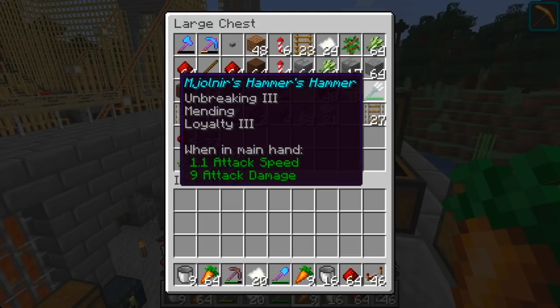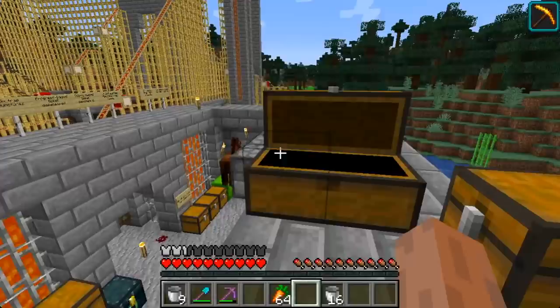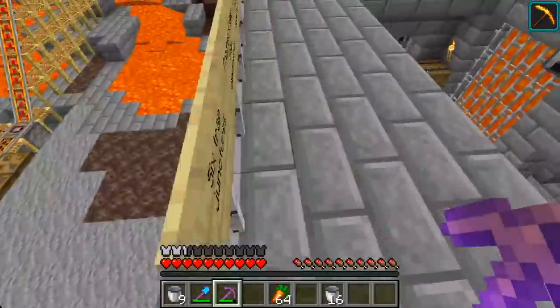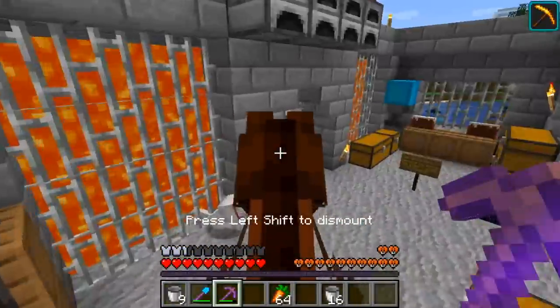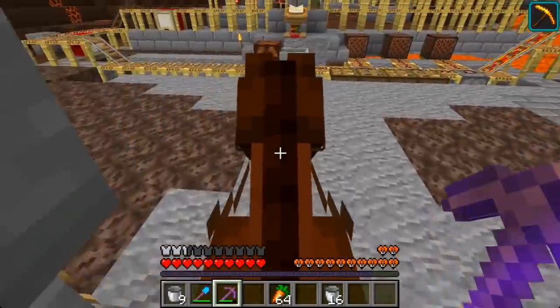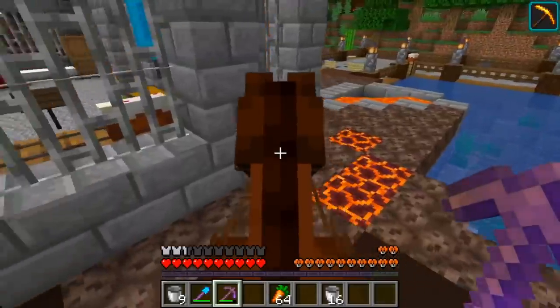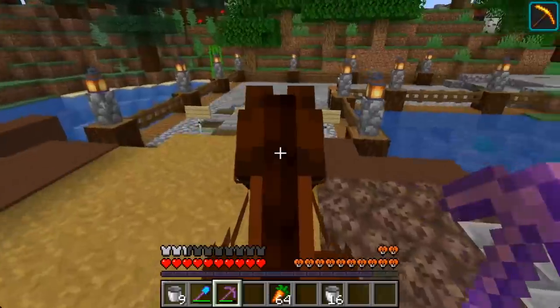I will mention that my Jolnir's Hammer Hammer was indeed spared from that terrifying fate in the caves below earlier. I know some of you guys are big fans of my Jolnir's Hammer Hammer, so don't despair. I have learned my lesson though — I'm just going to take this wooden pickaxe with me next time. And now that I don't have the Elytra for my trips to the cave entrance, I'm going to have to take the horse. I didn't build a horse entrance in the front of this building, and I'm regretting that now.